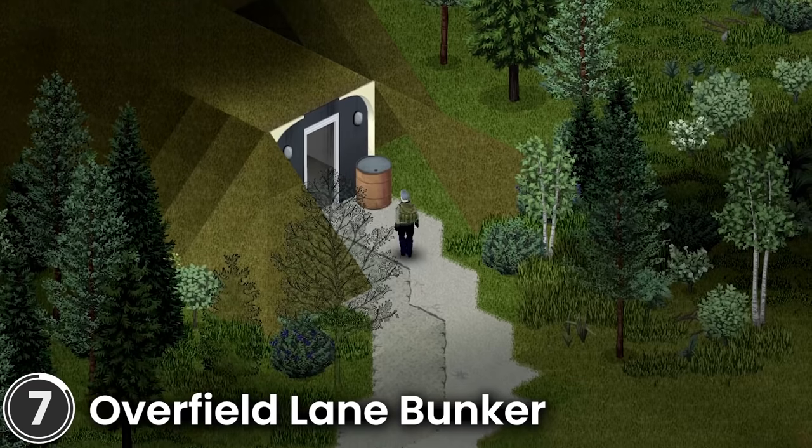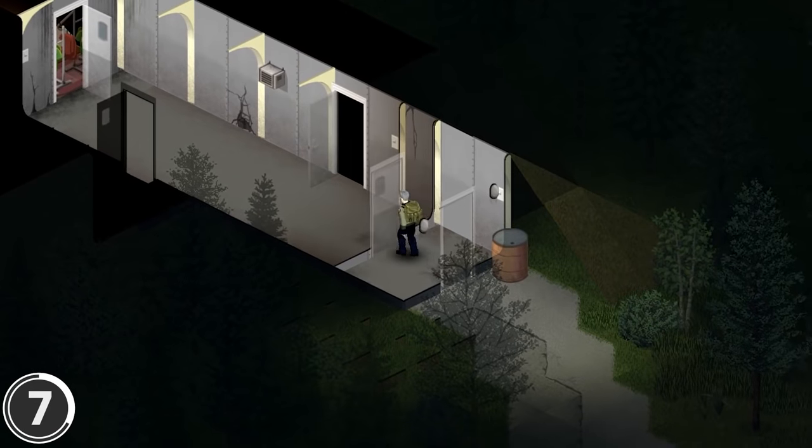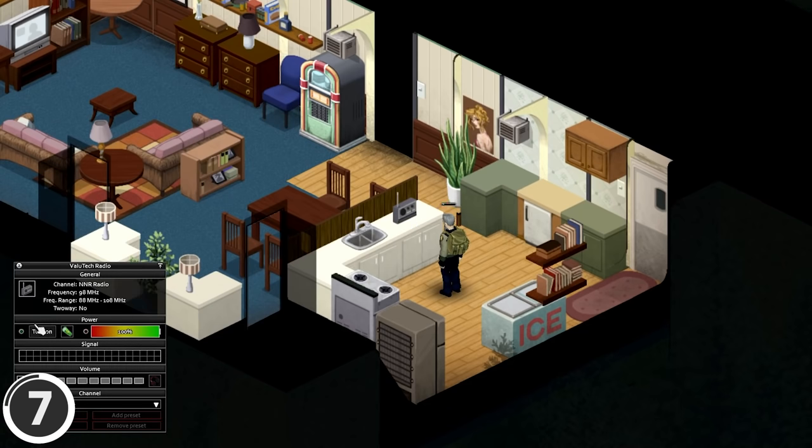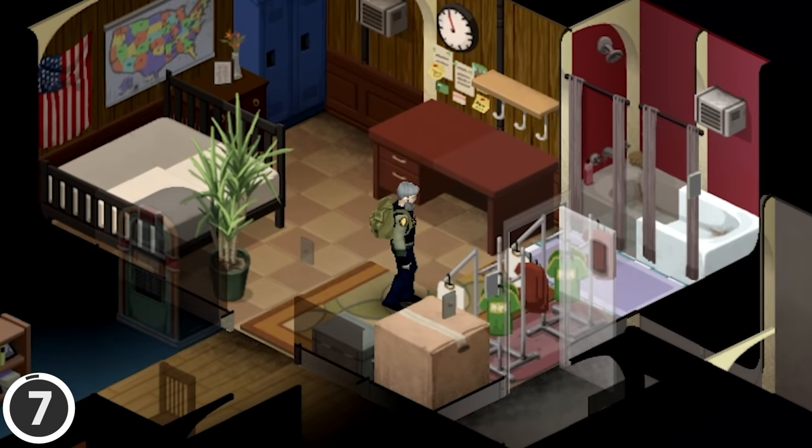Overfill Lane Bunker. This mod adds a bunker east of the abandoned airfield. It includes a living room, storage, TV and radio inside. There is an option to spawn inside the bunker too.